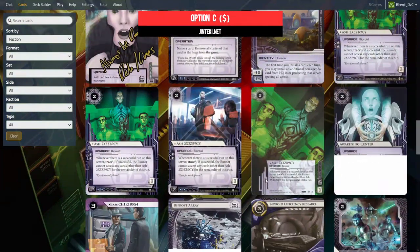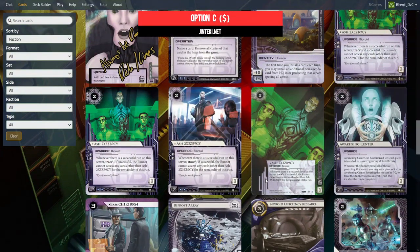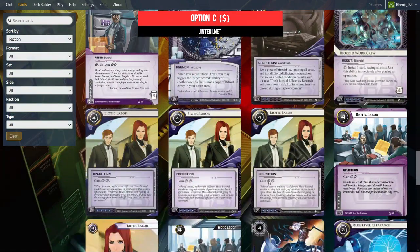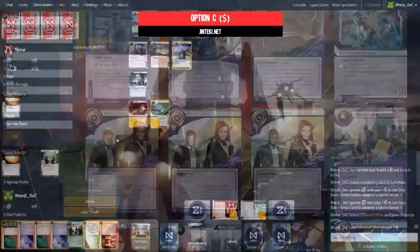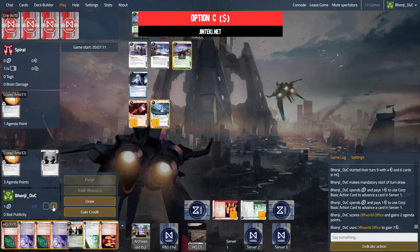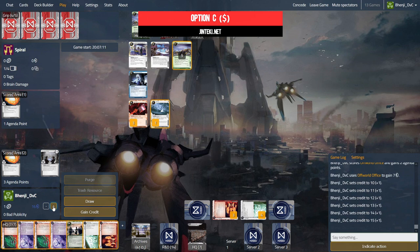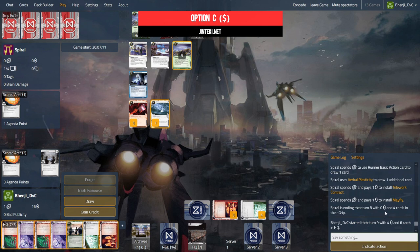Building a new deck or importing one you made earlier on netrunnerdb.com is as easy as it gets. If you want to play a game of Netrunner with any card ever printed — both licensed officially and Nisei unofficially — then it doesn't get much easier than this. In terms of the new player experience, if you're the outgoing type, you can just pop your head up in Jinteki's chat feature and see if anyone's willing to teach you the game. You've also got a popular Discord channel, forum, Facebook group and so on — all of which I'll put a link to down below.